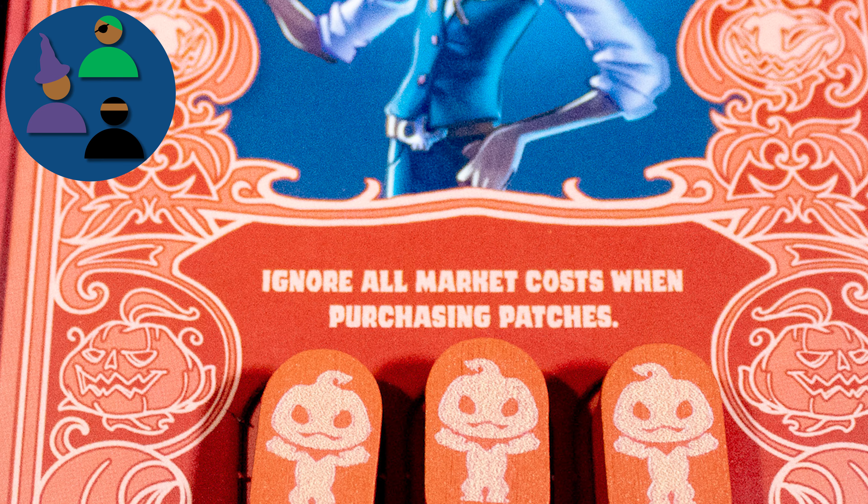Variable player powers — each player has a unique power only they can use. Drafting: you will buy patches from the central display. Tile placement: your farm is made up of candy-generating patches. To play, each player takes a character board and the matching three sugar sprites, and gains one concoction card of value three, six, and nine. Reshuffle the rest.